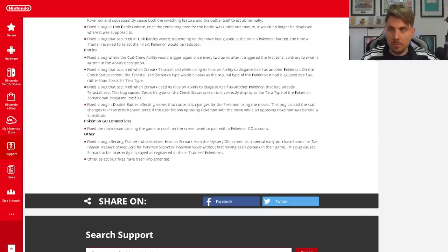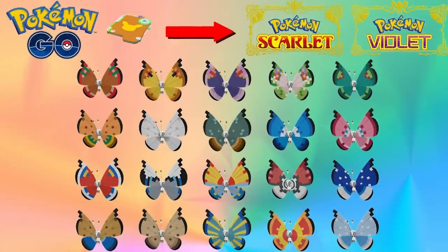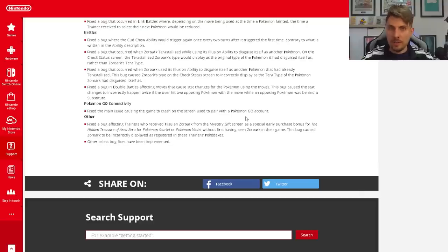Other fixes include: fixed the main issue causing the game to crash on the screen used to pair with Pokémon GO accounts. There were a lot of issues when that connectivity first came in — particularly around the Vivillon postcard event where you could get different Vivillon forms — and that crashing issue was something personally experienced, so it's good to see that has been fixed.